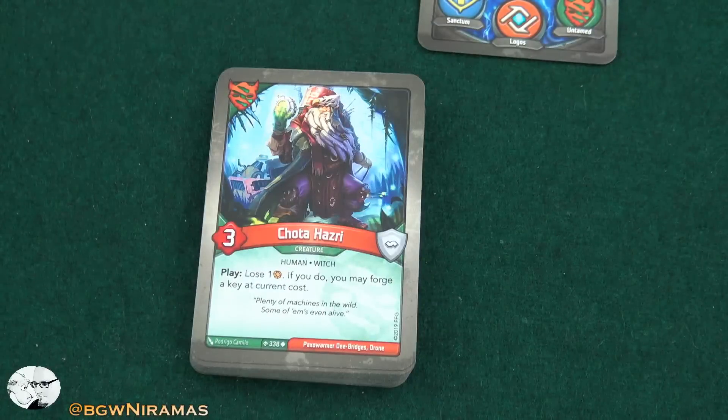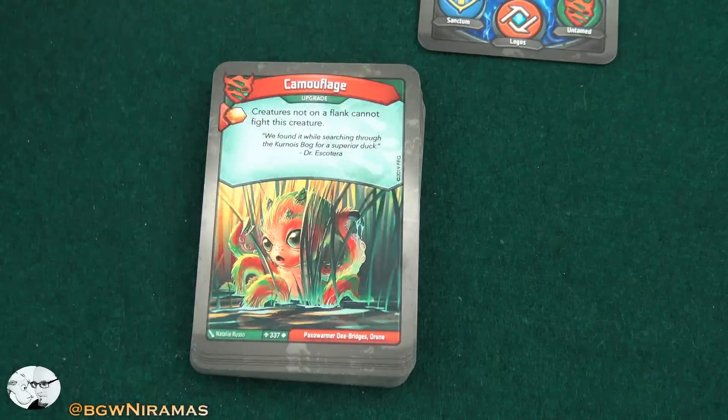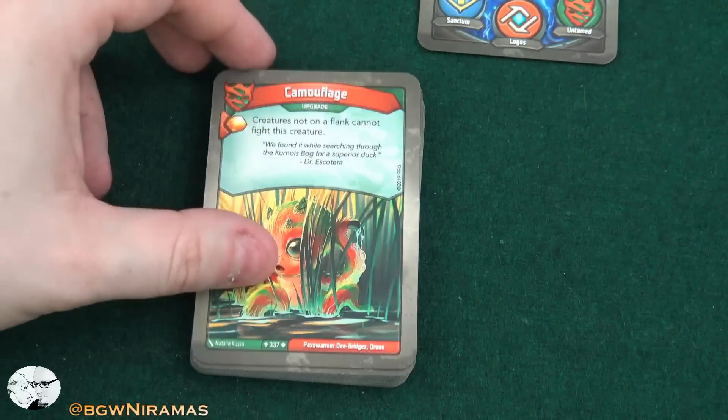Chota has three power. Play: lose an amber; if you do, you may forge a key at current cost. This is a good key steal, as it's called. Camouflage — it's an upgrade, free amber. Creatures not on a flank cannot fight this creature, so this is a good way to protect someone.